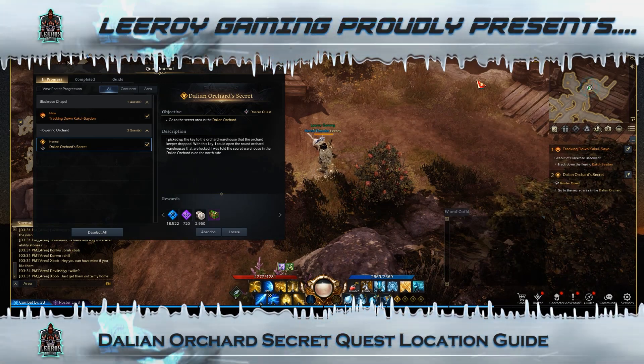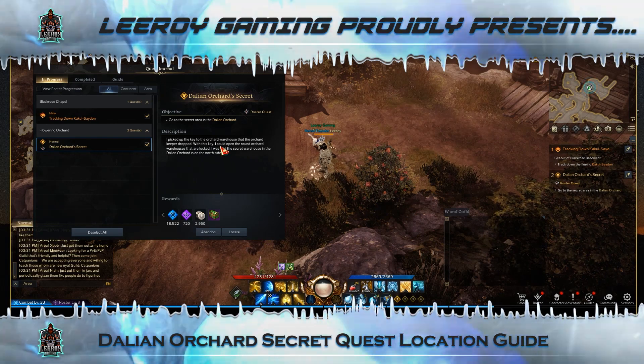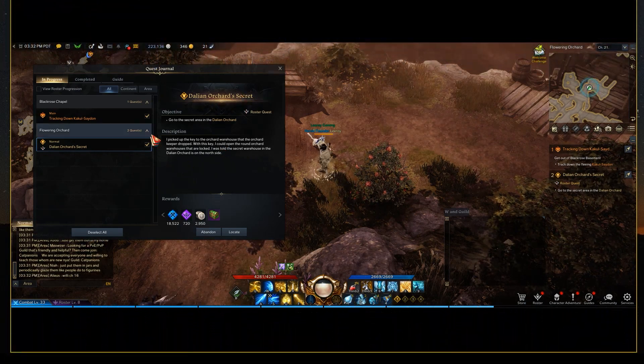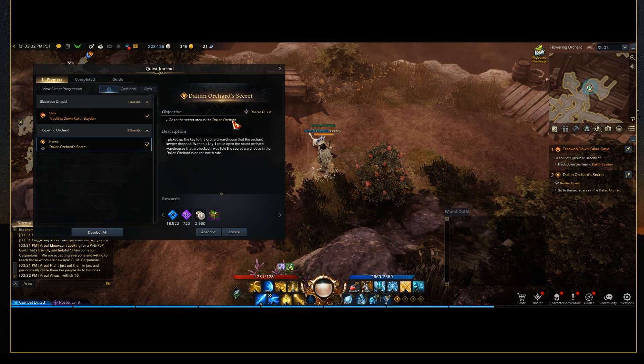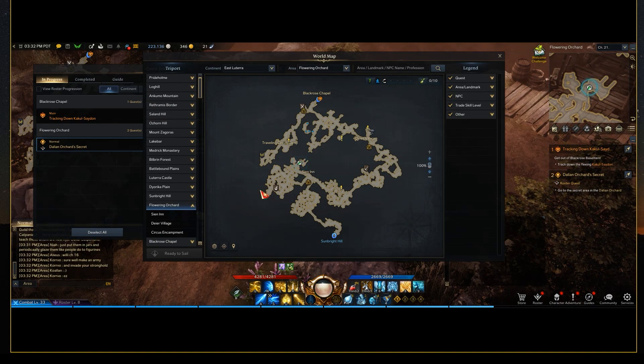Hey everybody, it's Leroy from LeroyGame with a really quick guide for Lost Ark. This has to do with the Dallian Orchid's secret quest. It tells you to go to the secret area in the Dallian Orchid, and unlike most quests, when you click on the location it doesn't tell you where it's at, so I wanted to quickly share where it's at.